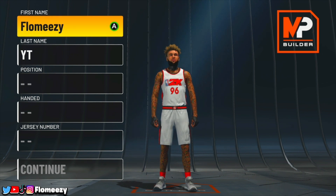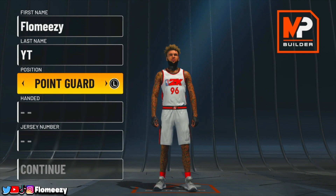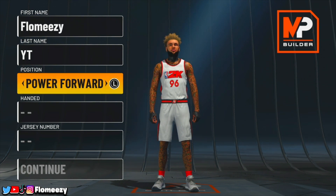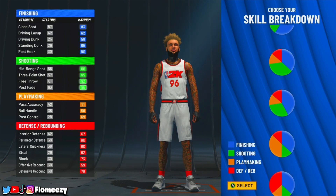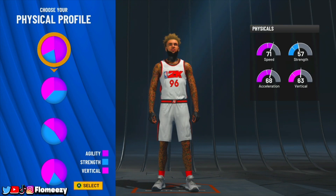For the first center build, we will be making a popper. If you don't know what a popper is, a popper is basically a shooting center — like a glass cleaner that shoots. All of the center builds in this video are going to be at power forward, because power forward center builds are so much better than actual center builds — you get more speed and stuff. For the pie chart, you want to go with the one that's more green than red. You still get around 22 defensive badges, but only gold defensive badges. You get Hall of Fame shooting badges. For the physical profile, go with pure speed.